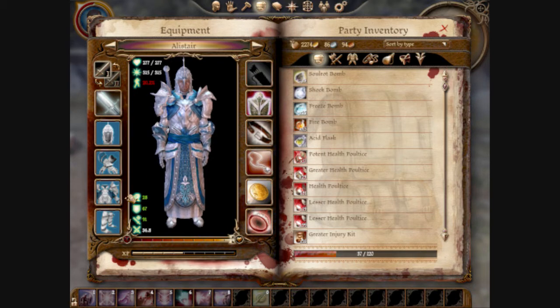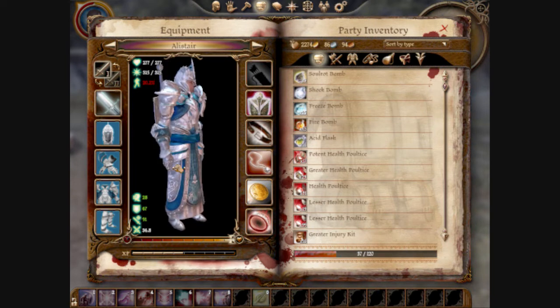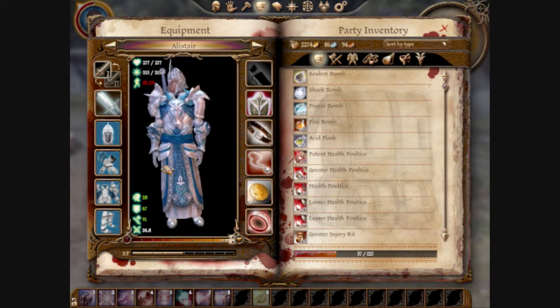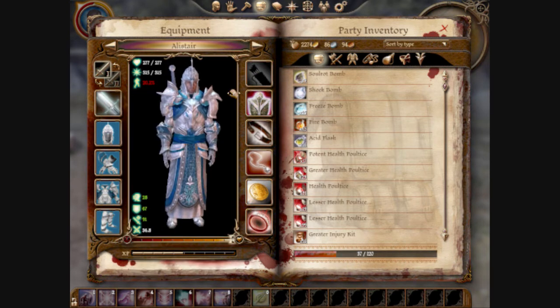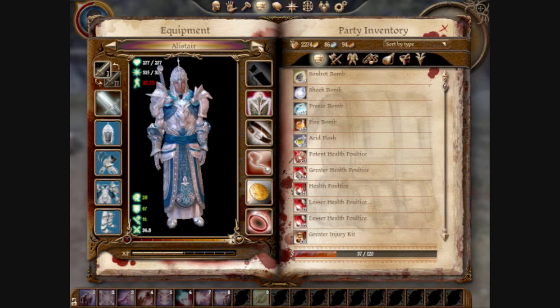You may notice it's designed and modeled after the Templar armor, but it was originally supposed to be exclusively for arcane warriors. However, another mod removes that restriction so Alistair can wear it — because he looks stunning in it. It has some tremendously awesome stats. I also gave him a new sword and started enchanting some of the weapons.